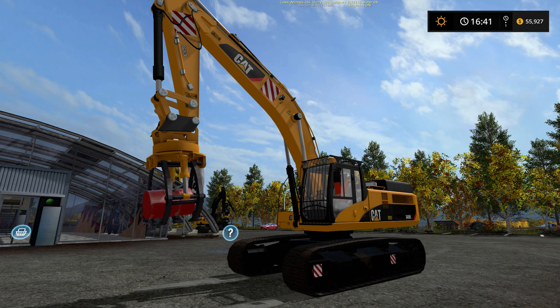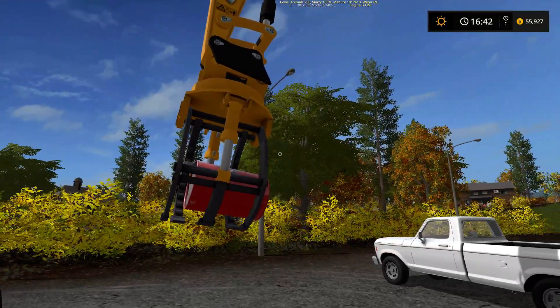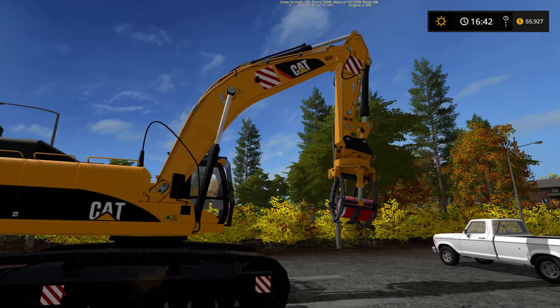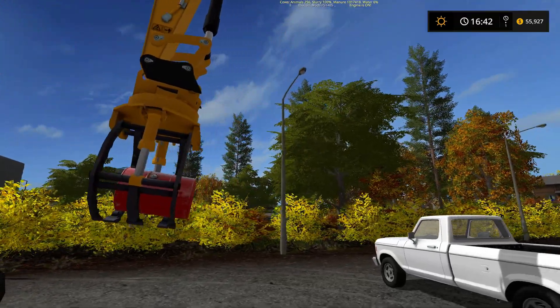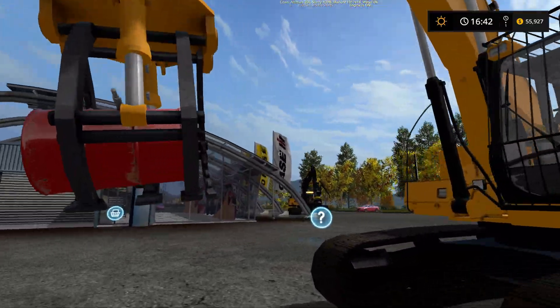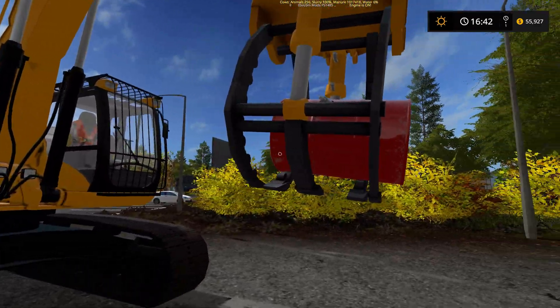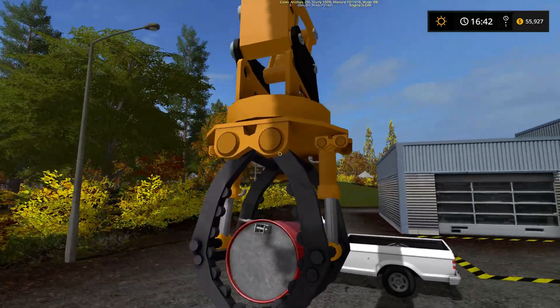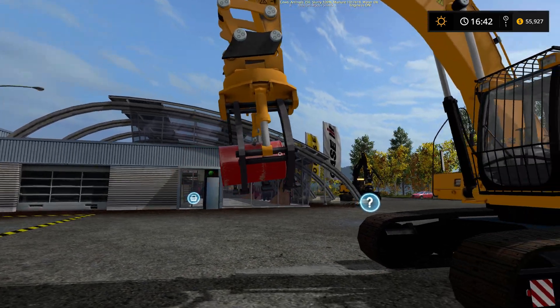Hey everybody, what's up, welcome to Farming Simulator 2017. Today I'm going to show you this modified grapple I have here. This excavator is massive — it just dwarfs anything, and this grapple is no different. You think, oh that weight's big, and you've got that big weight on a small tractor — oh that thing's tiny.